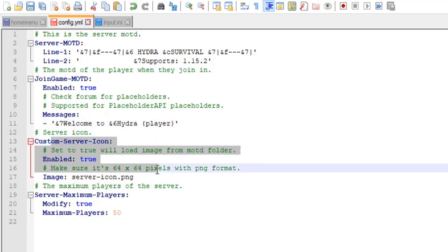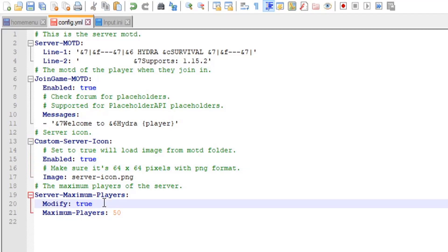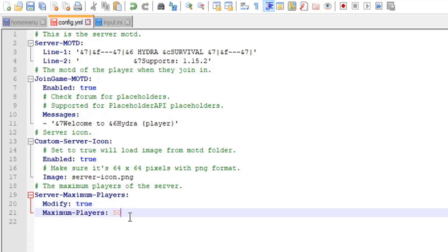Then you have the custom server icon. In the plugin folder there'll be a server icon folder with an image in there which you can replace with your own. You can enable or disable it using true or false. Note that every server already lets you set your own server icon natively, so this is just another way to do it. You can also modify the server maximum players — so if your server is limited to 20, you can change that here to 50, and it'll display 50 instead of 20.